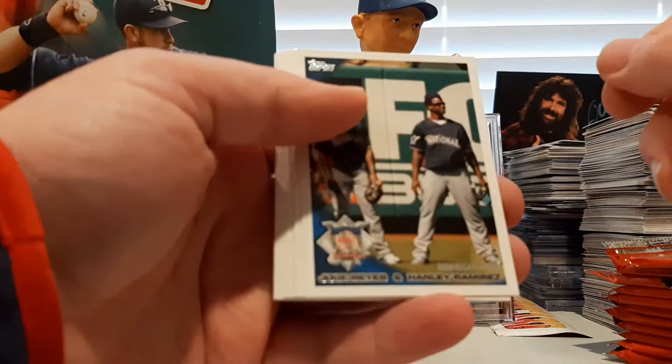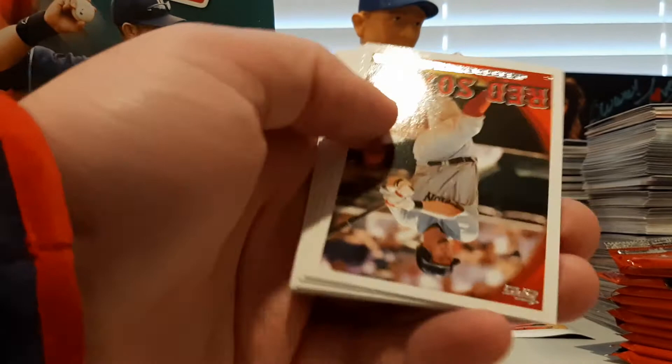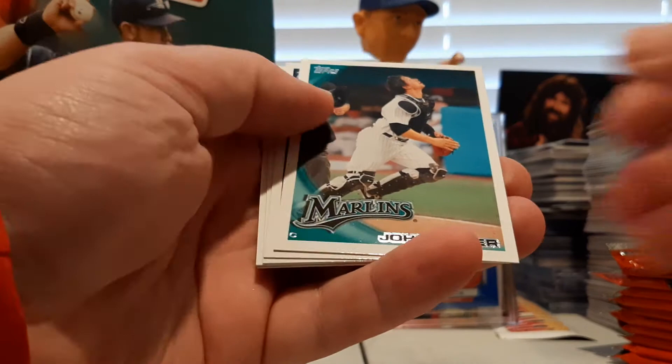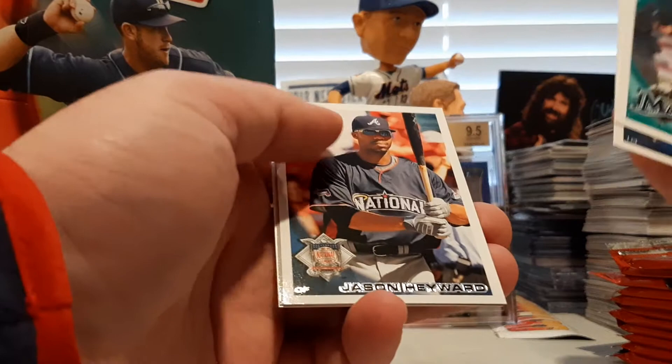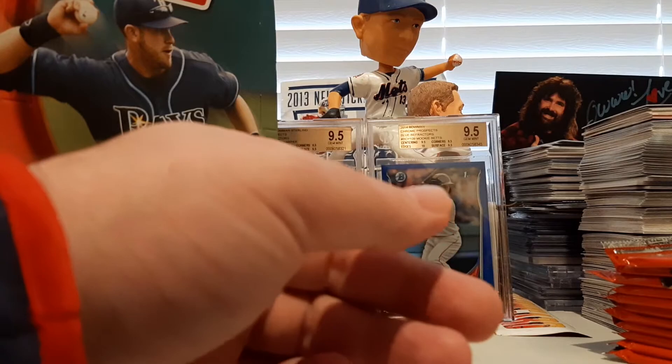There's a Jose Reyes and Hanley Ramirez All-Star game duel checklist. Andy Pettitte, Hanley Ramirez home run derby. There's a Saltalamacchia for the Sox, John Baker, Joey Votto, Jonathan Broxton, and a Jason Heyward All-Star game. There's Ozzie Smith — that's going to be the vintage set. And Clayton Kershaw was the Topps Tax in that pack.